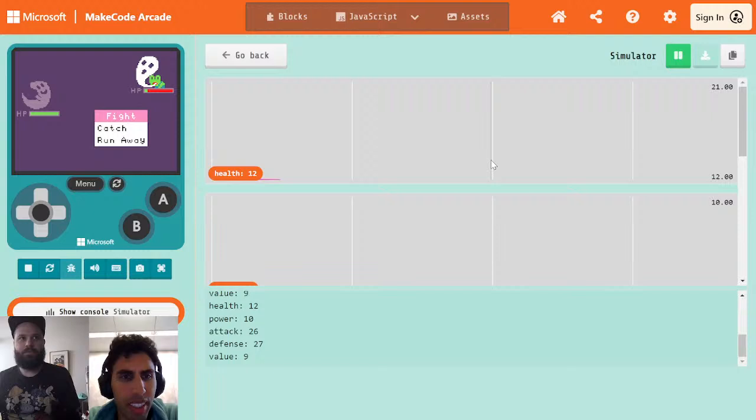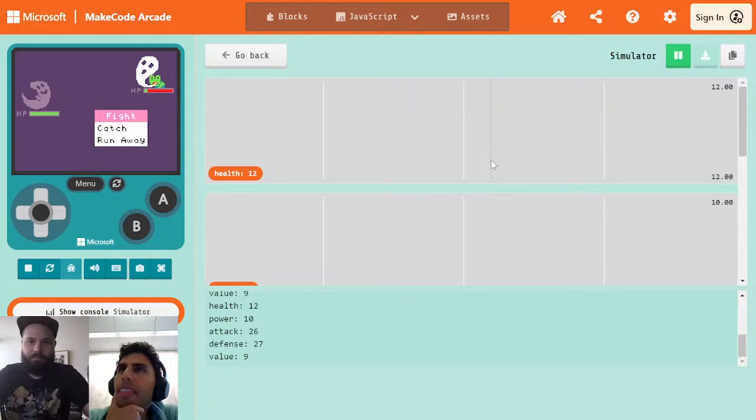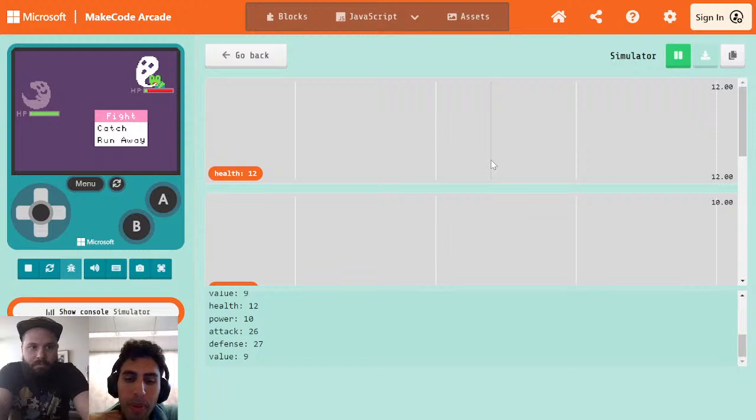I'm thinking that we could do something that involves a ratio of attack to defense, and then multiply that times some sort of max damage. But you'd think that would scale depending on the health. I don't know if that quite works either. Because there isn't always a good max damage. You could get some variation with regards to how much damage is taken away. But the max is like half of the health or something. I don't know if we want to set a hard limit on what's the most damage that could be taken away.